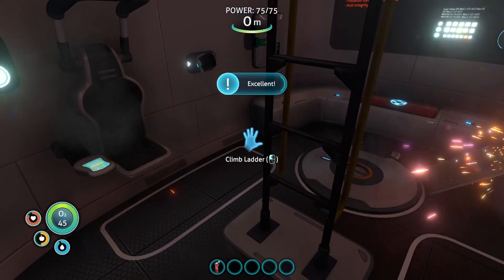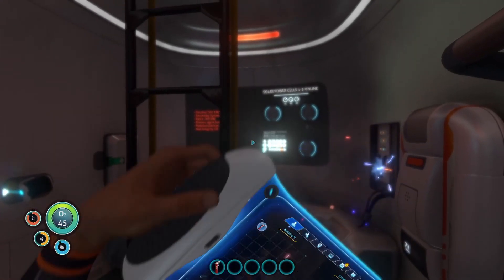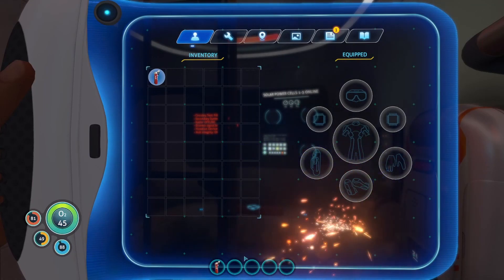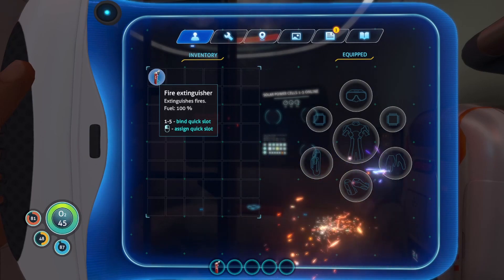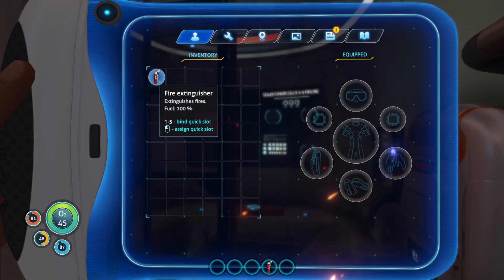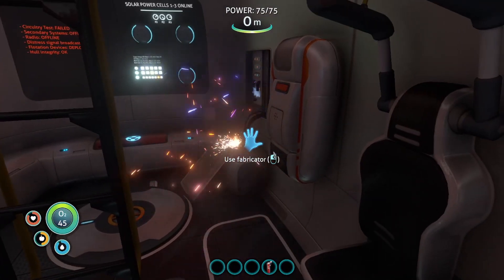Okay, let's put that away. If it's your first time playing, to put stuff away just press the number it's associated with. The fire extinguisher is currently on one, this would be two, this would be three, this would be four, and this would be five. You can allocate the numbers just by hovering your mouse over — it says one to five to bind quick slot. Press the number you want, put it at number four, and it switches to number four. Hit number four again to put it away.